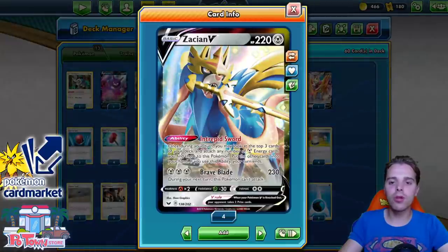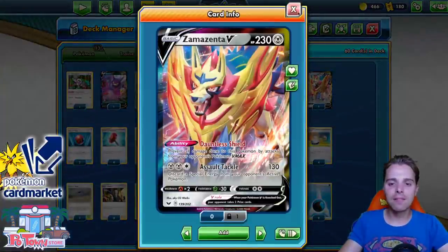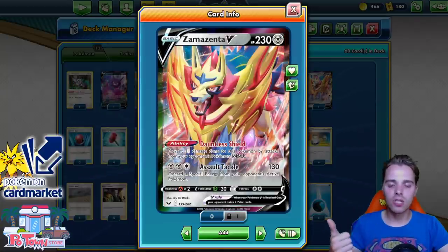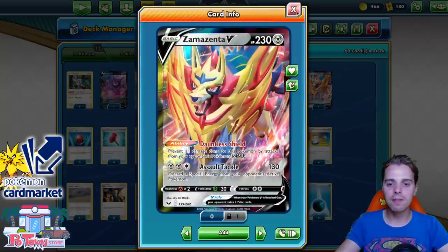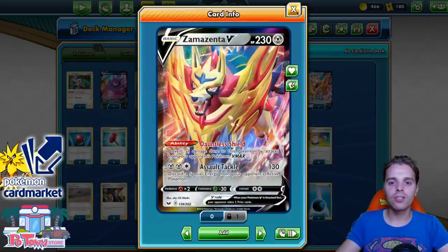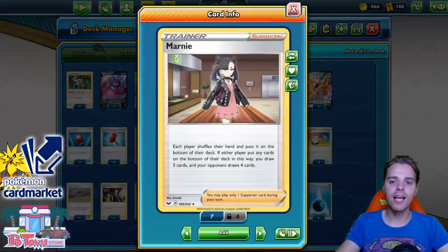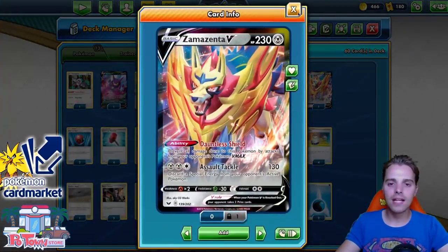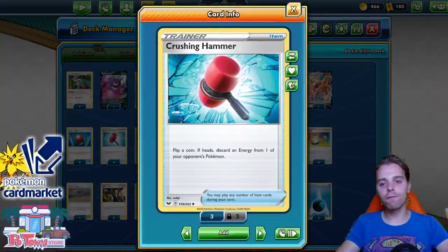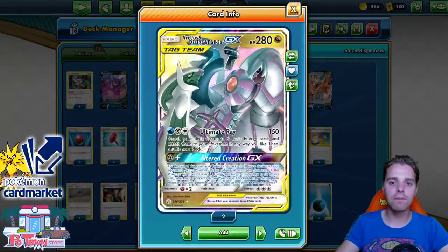We still have four copies of Zacian with Intrepid Sword — accelerating energies while drawing three cards is busted. We have Zamazenta V, which is better than ever before since more VMAX archetypes are top tier. Think about Centiskorch VMAX, think about Eternatus VMAX. Zamazenta can stall out or smack damage, and the opponent needs to find Gust just to hit us. That's why we still run Reset Stamp and a high count of Marnie. Putting the opponent to a low hand size while having Zamazenta in the active slot can punish a lot of VMAX decks. I also think Crushing Hammer is busted — I run four copies to slow down Eternatus VMAX or mirror matches. You can even get rid of the Water Energy on ADP.